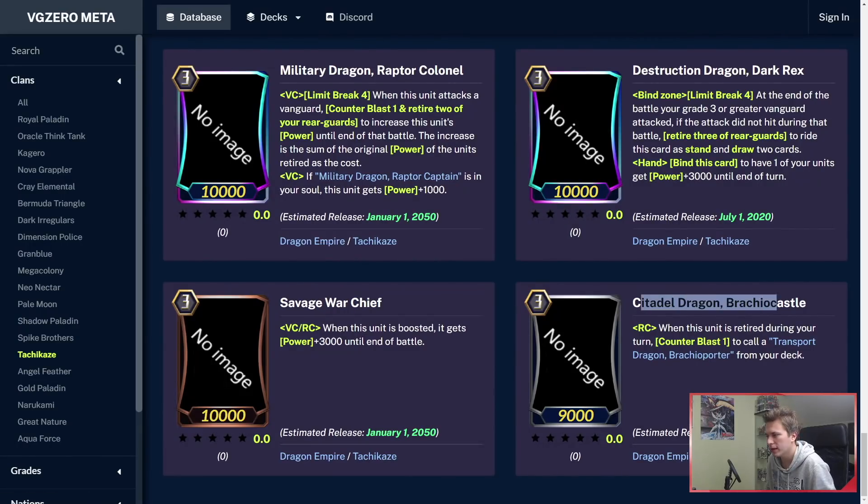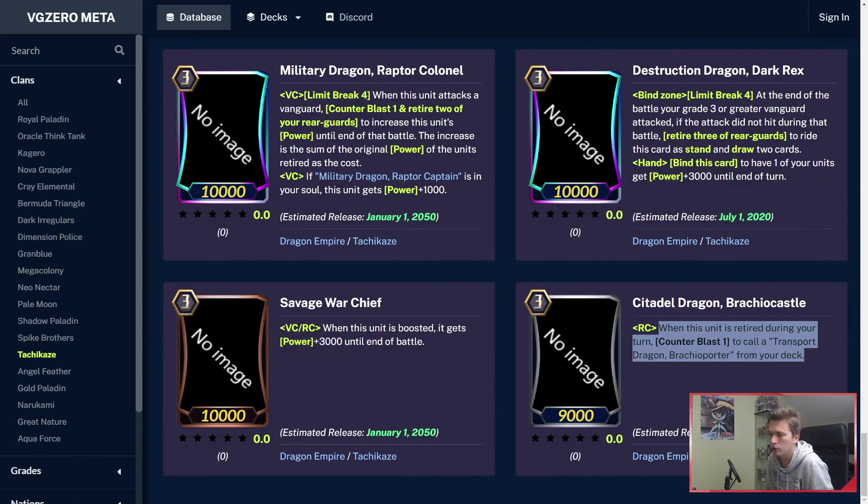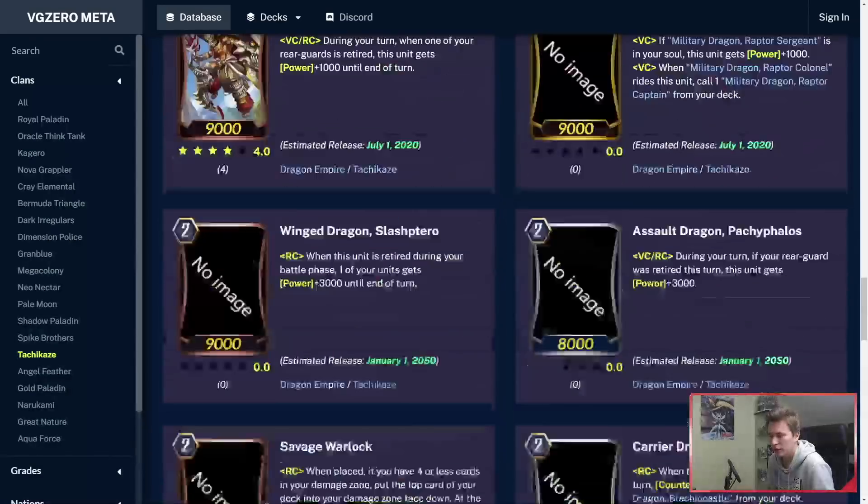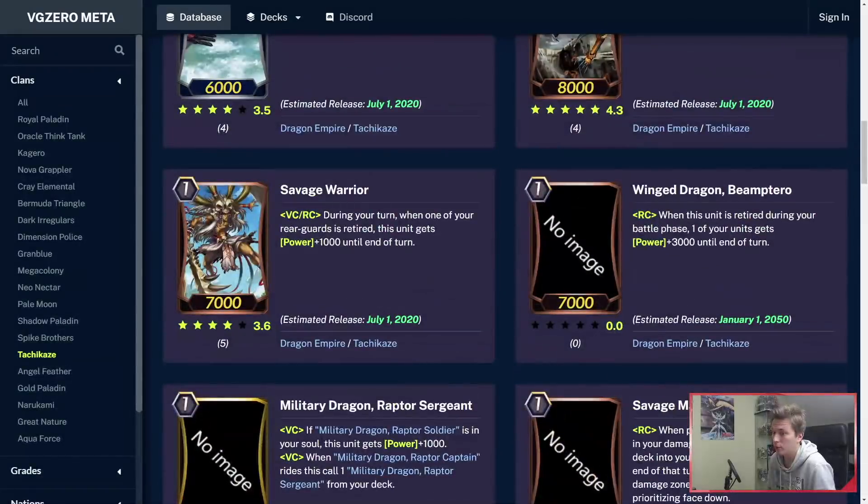There's Brachio Castle — when this unit is retired during your turn, you can Counterblast 1 to call the Grade 1 from deck. Really good stuff for Tachikaze. We haven't had Tachikaze released in Japanese yet, but when they do, they're going to be pretty damn good.